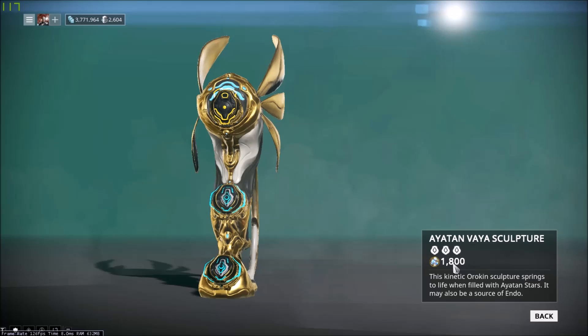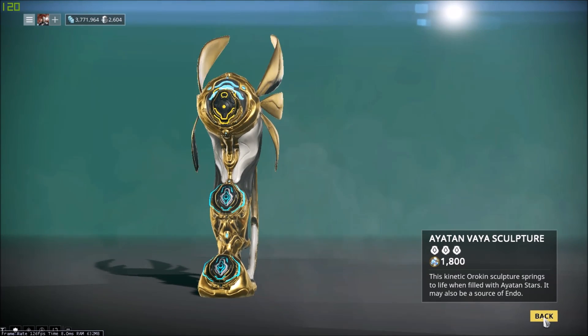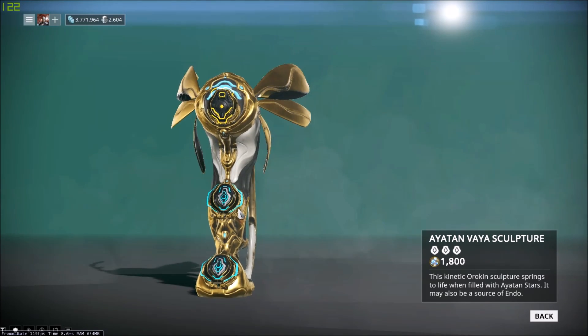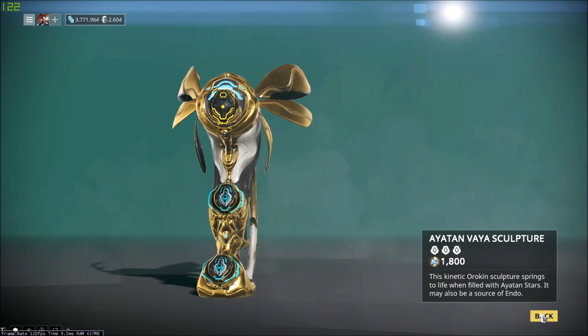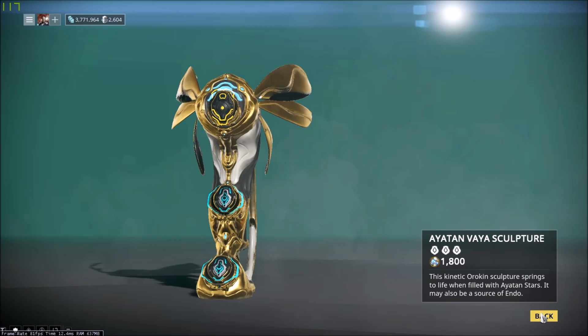You can turn them into Maroo, and she'll give you endo for it. Or you can do what I do and put them around your ship. I'll probably collect the sculptures first and then place them around the ship. And for any duplicates, I'll toss them into Maroo and get some endo out of it.